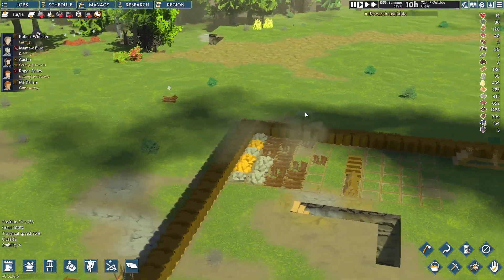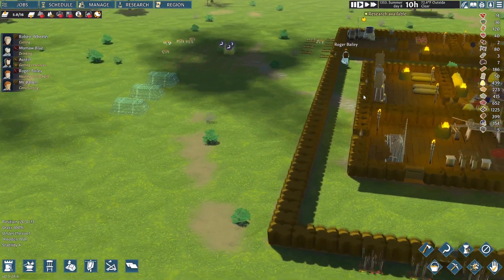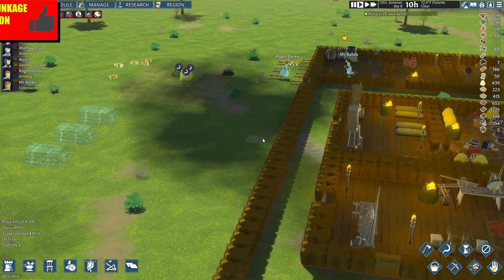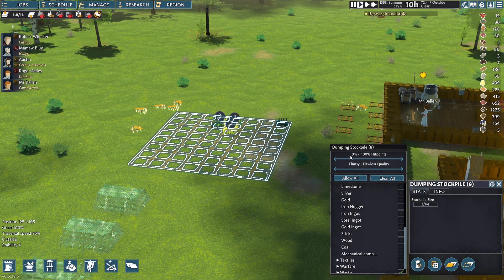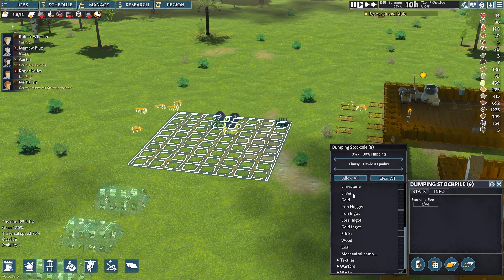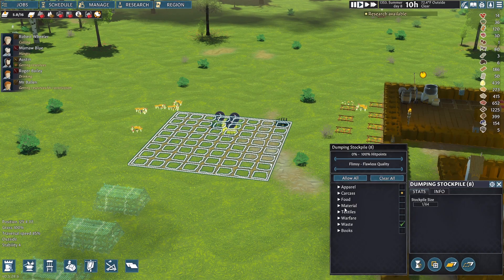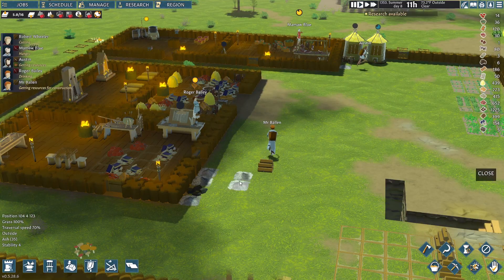Thank you for hanging out with me today, this is KJ48 and welcome back to Going Medieval. I've been reading your tips and comments and I'm going to move the funeral pyres out here — nobody wants to see bodies burning inside. I'm also going to move the dumping stockpile with the waste out here as well, because someone mentioned that maybe having a waste stockpile with food in it might make people sick walking by.